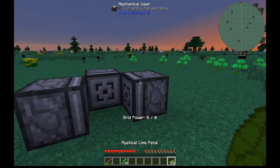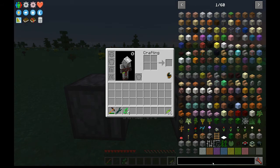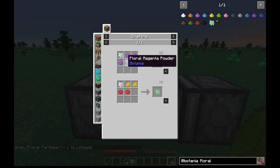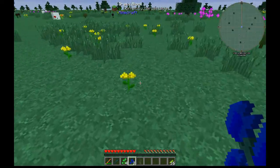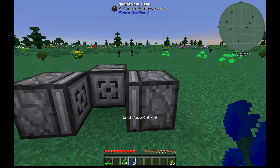While this might only get you a single color, there is the floral fertilizer from Botania, which is just four powders — ground up petals on a bone meal — and you can grow other colors. So from one flower you can quickly grow your way to however many you need.